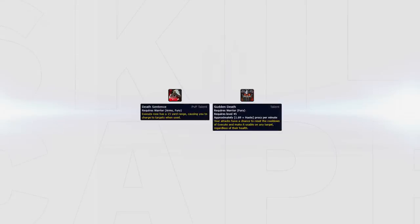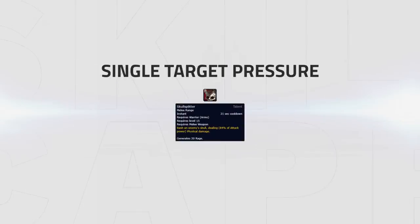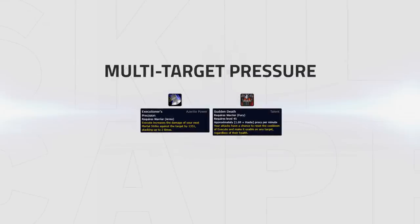Sudden Death Procs no longer work with Death Sentence. This is a huge mobility nerf especially against classes such as Mages or Druids. This does however open new doors for us — one being that we can use Skull Splitter when going for purely single target pressure, as this talent gives us more consistent damage as well as 20 rage. If you play with Executioner's Precision or want to do multi-target damage then Sudden Death will be a better choice. It also frees up an honour talent choice, allowing us to pick another great honour talent.